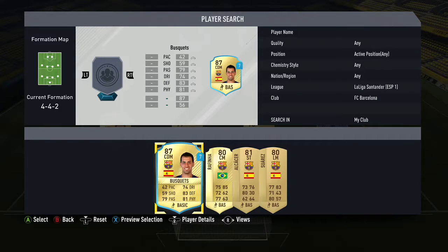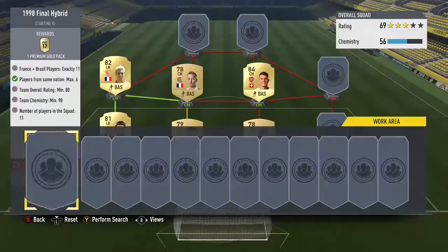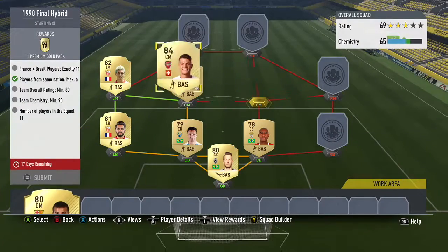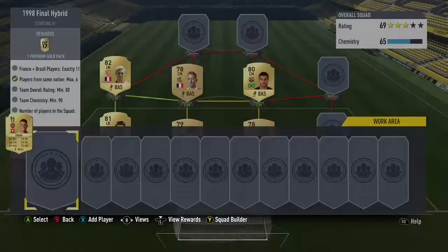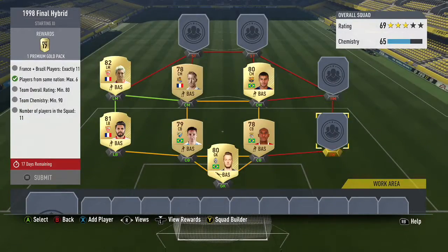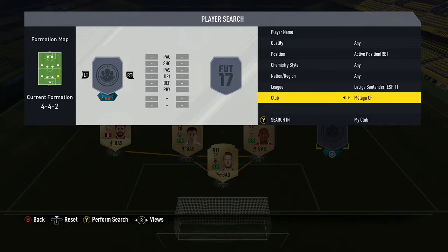Moving to the center mids, we use a 78 French center mid, and then moving on to the next center mid we use Rafinha, who gets that Brazilian link we need. Since they're all Ligue BVA, we get the link between all of them. Then moving down to right back...